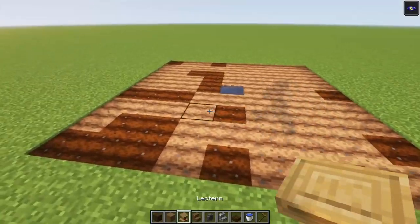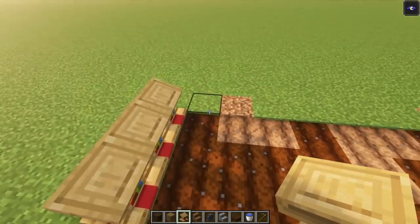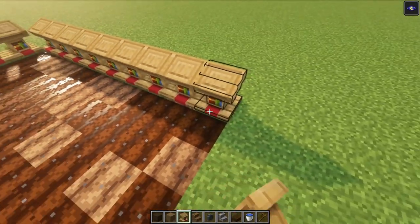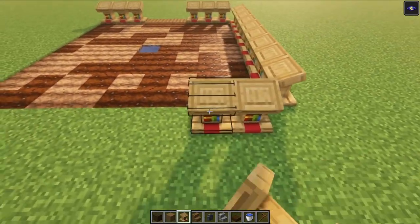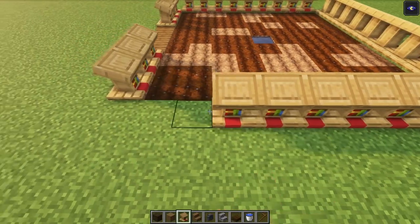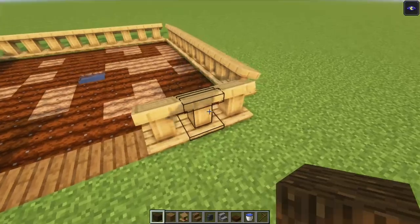Then you want to take some lecterns and we are going to create a three-wide entrance over here. We are going to place some lecterns like this, and over here we are going to place it like so. Once you are done with that you want to take the dark oak wood and place it at the corners again.